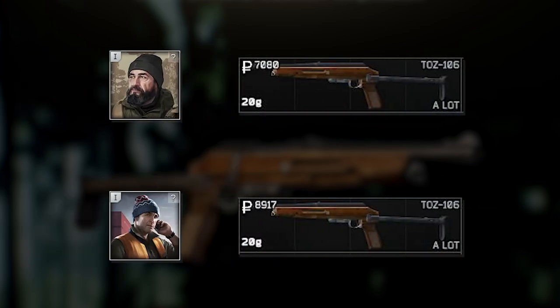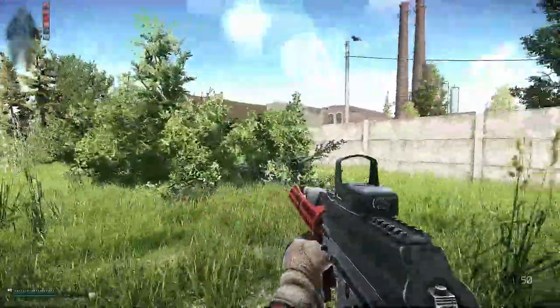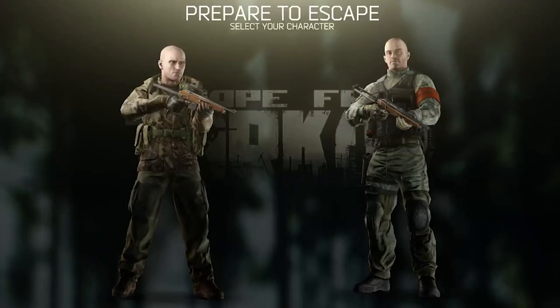Now we come to the biggest plus of the TOTS, and that's its affordability. You can get the weapon for only 7k rubles at Jäger, and on the flea market probably even less. So imagine in raid you come across a fuel container and a phase shield — that's 60k rubles, that's more TOTSs than you're ever going to need.